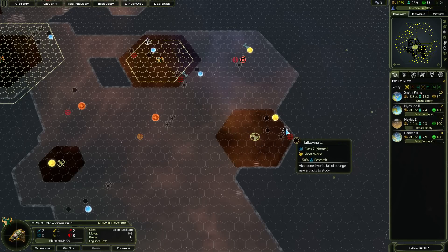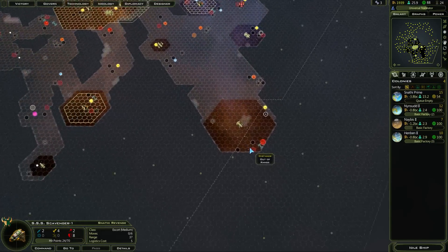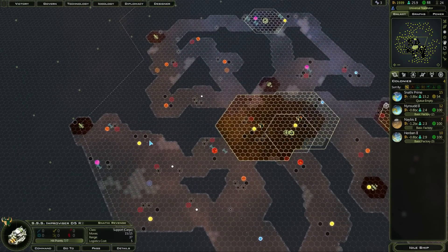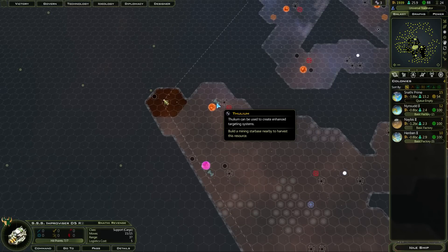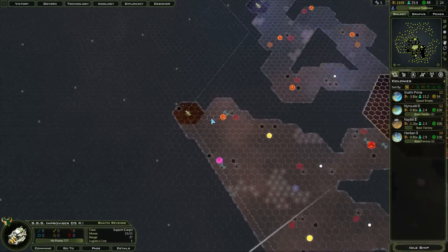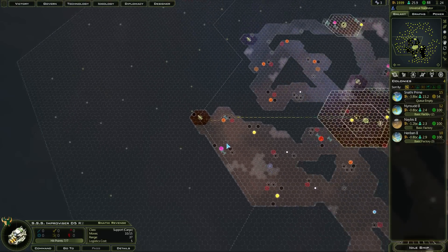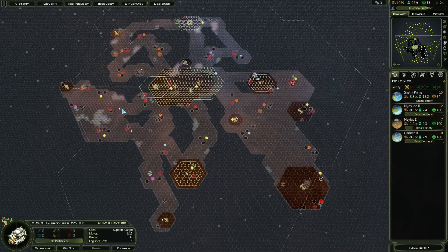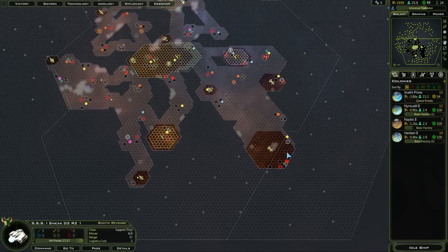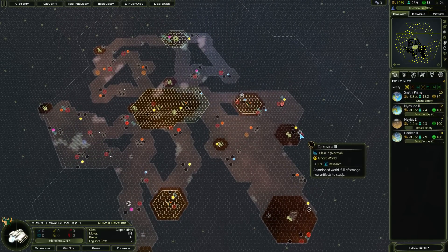Another planet over here — that's a research world, so I definitely want to pick that up. That constructor just finished. That is more than 10 tiles away. I'm just going to put this constructor there. My scouts — that's just the range. I think I'm going to try and colonize that next to get more range over here.